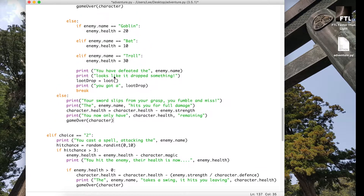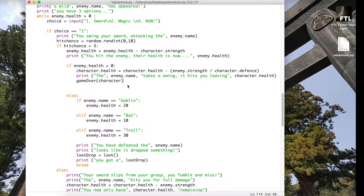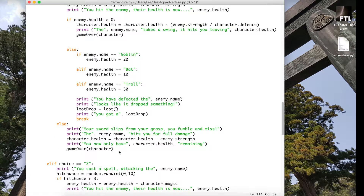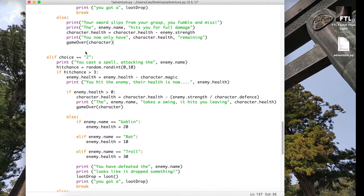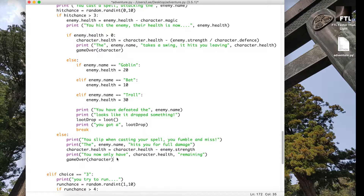Going back so you can see: in the first choice, if the enemy health is greater than zero and they attack us, we need to run the game over to check if we've actually got a game over. We also need to run it for the else statement — because if we trip and fall we're losing some health anyway, so we need to check if the character has enough health to continue. In the second choice, same thing — if enemy dot health is greater than zero, call game over, and also for the else if we've slipped.